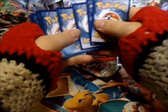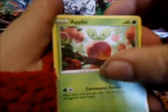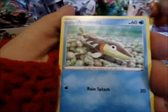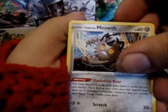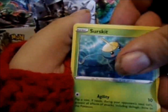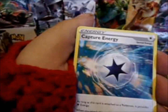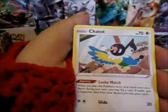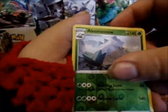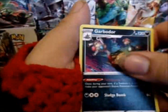One, two, three. Energy, one and two. We have an Applin. Hatena. Aaracuda. Aaracuda. Whirly and Meowth. Bleh. Surskit. Palpitoad. Capture Energy. Chatot. Reverse is a Bombersnow, which is a Rare. And a Garbodor. Four.